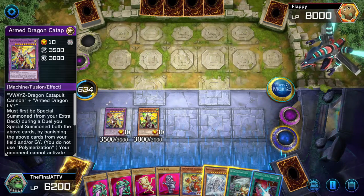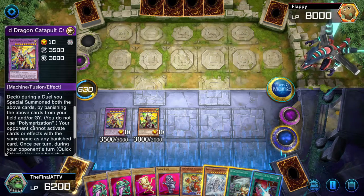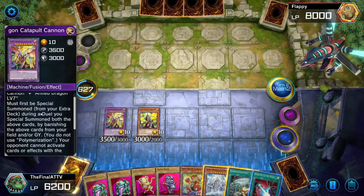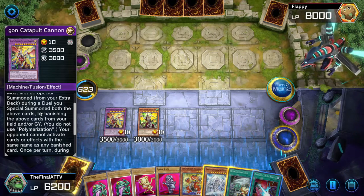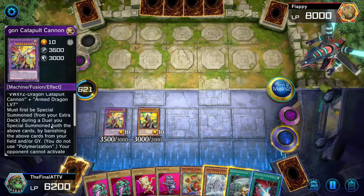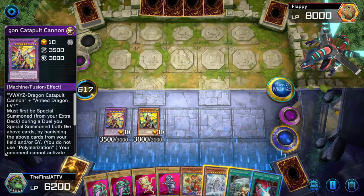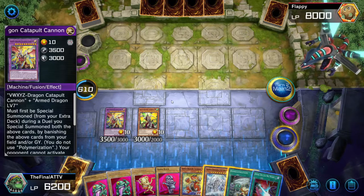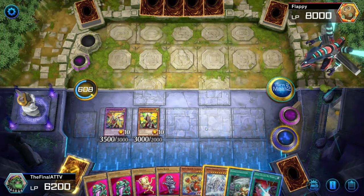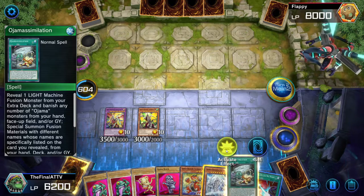Armed Dragon Catapult Cannon is on the field — it was that simple with this deck. It seems like a lot but honestly it's not that bad. Personally, I don't go for Catapult Cannon — I go for A-to-Z. The reason is Catapult Cannon doesn't negate, so Raigeki and other removal can really hurt him. So here's the variant to this combo if you use Oja Simulation.